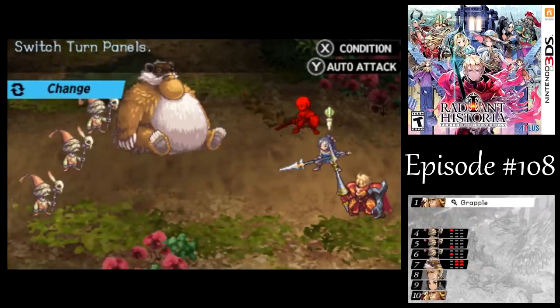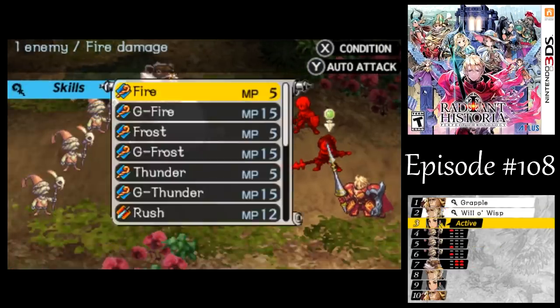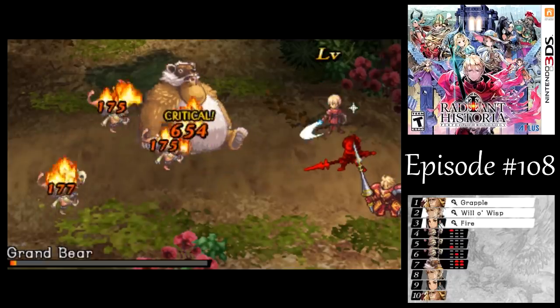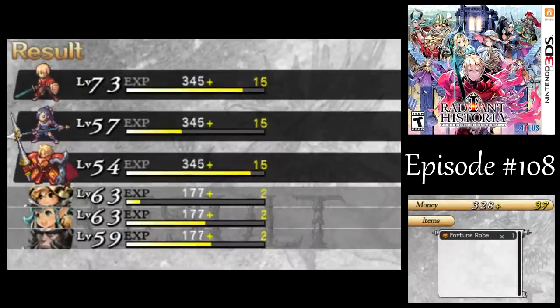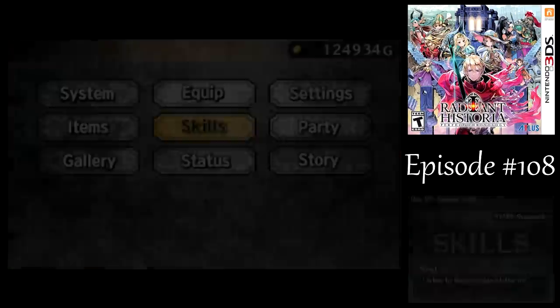Let's get the Wizard out of there, and let's try using our good old Will-O-Wisp, and hopefully that'll be enough. Got it! The Fortune Rogue for Ott. It took me about 30 minutes to farm that, and it's the only armor in the game for Ott that boosts her luck stat.